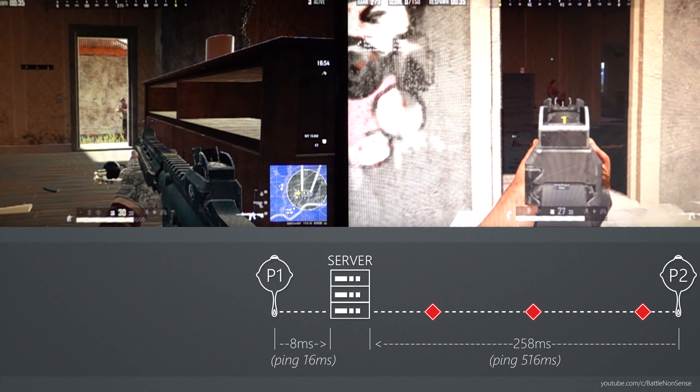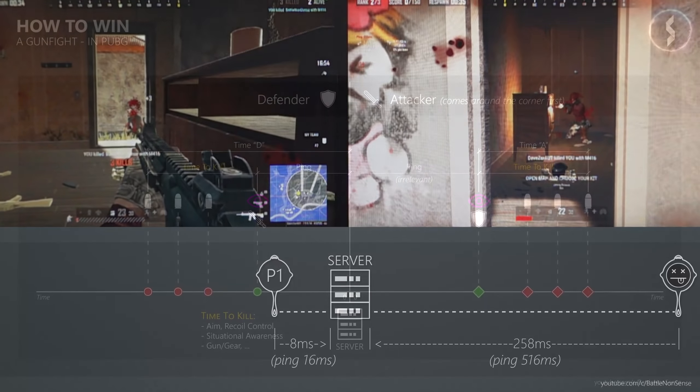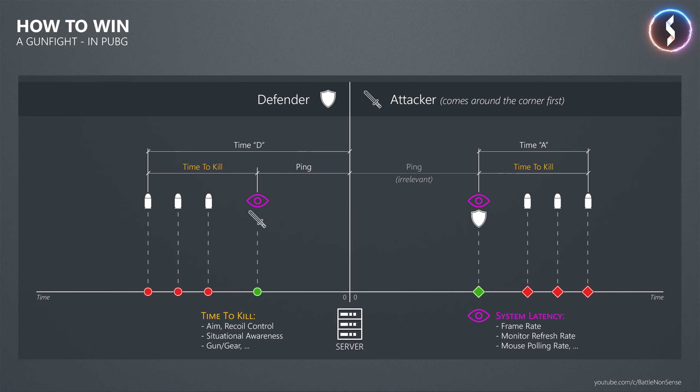In one of my last videos I talked about how a high ping is a very big disadvantage in online multiplayer games, and I touched on how the system latency, or the delay caused by your PC, affects your online experience. In general, games feel smooth and responsive when the system latency is low, while when the system latency is high you will experience stutter and games respond with a noticeable delay. So when it comes to system latency, the frame rate and the refresh rate of your monitor are two key factors that we must look at.